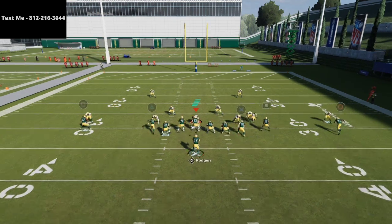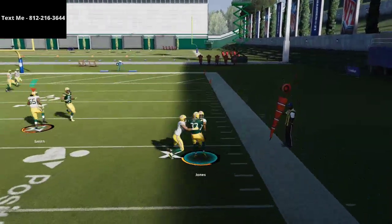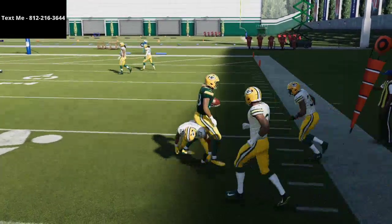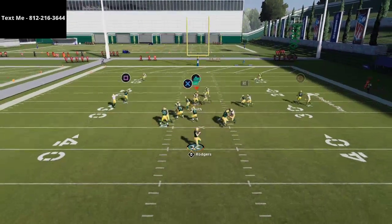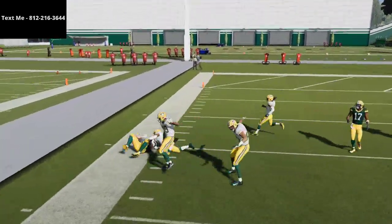What you'll see is these underneath crossers do really, really well against man-to-man. They're unbumpable players, and that makes it really optimal because the defense can't press these players. That's what makes it so good. As you can see here, the mesh is going to work flawlessly against press man.